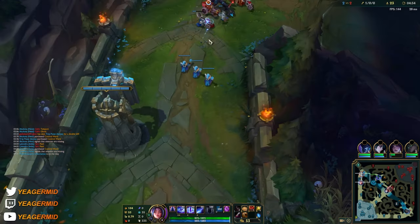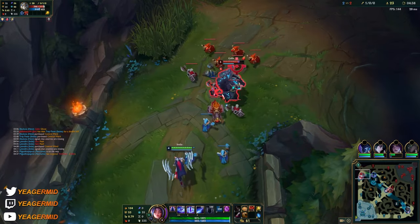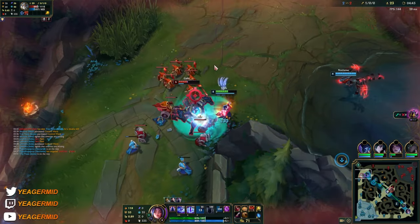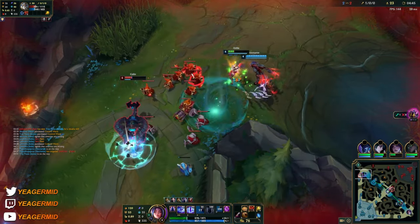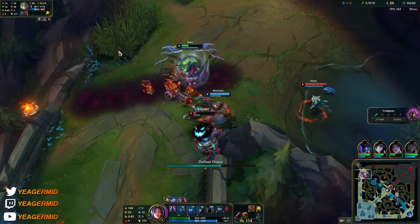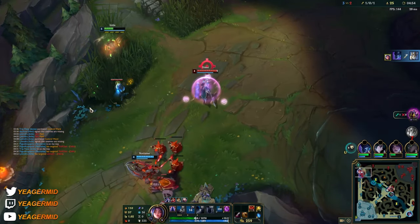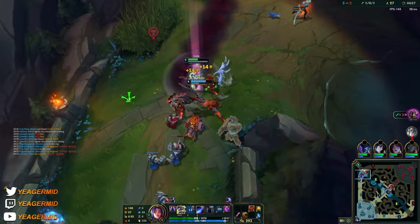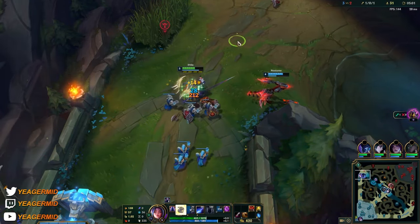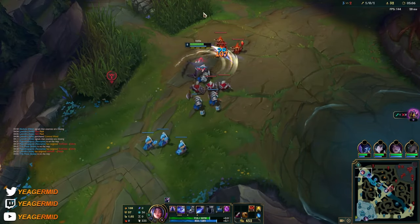Same thing here — with Galio you can just all-in pretty much whenever you have your W to reduce damage. I actually didn't see if he had ignite — he doesn't, but I was kind of worried that maybe he might ignite and take me out.